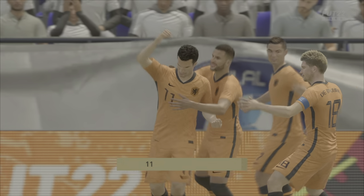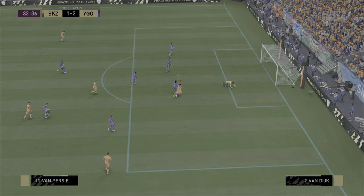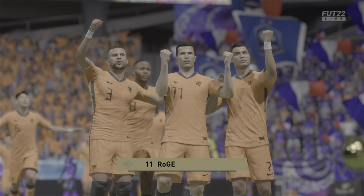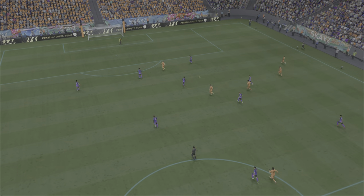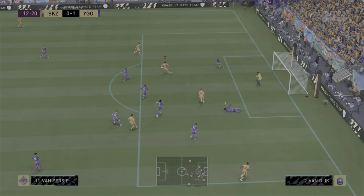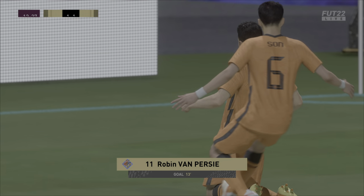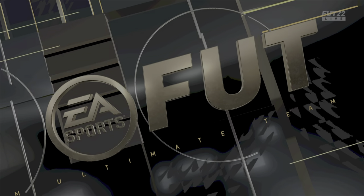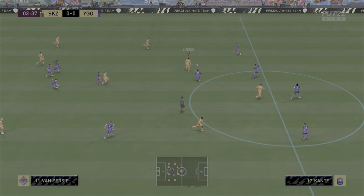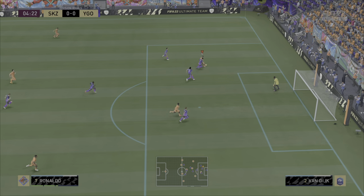We're going to try to score a header now. Oh wow, look at that — that is a proper centre forward's header. Look at those neck muscles going to work, perfectly placed in the corner. Let's try another header — volleys instead, didn't even let the ball bounce. This guy has a real presence in the box, so if you put in a cross, defenders are going to be struggling to deal with it. Oh, what a goal — that's brilliant, Van Persie. Right in the corner. The power in the shot, even though that was a tap-in.